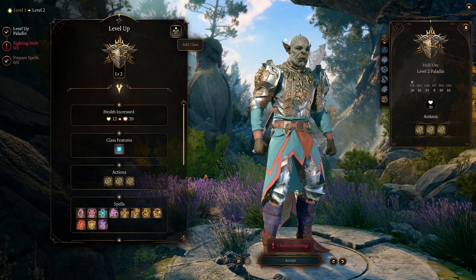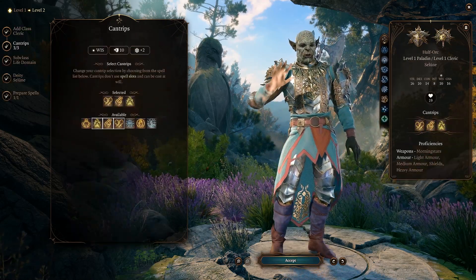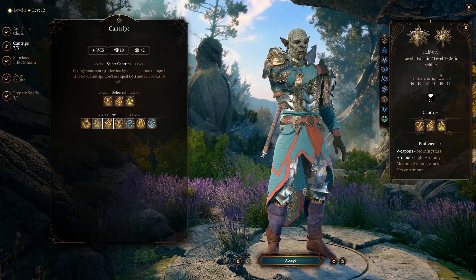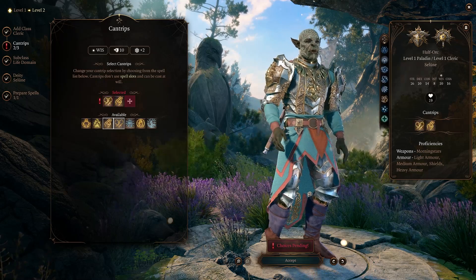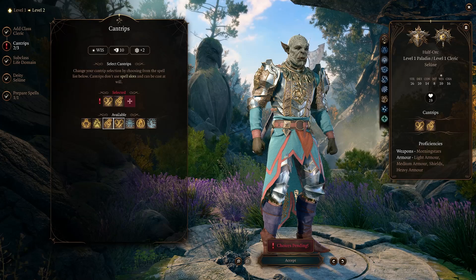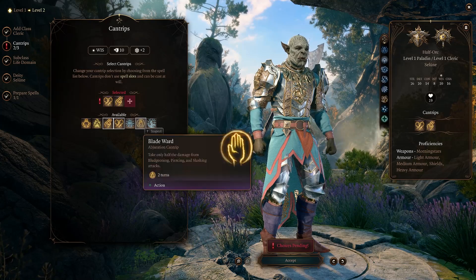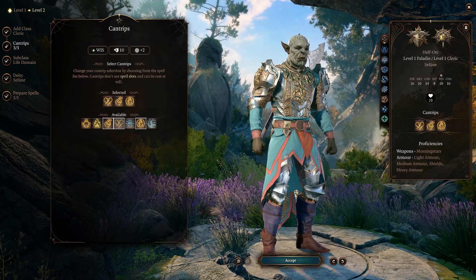The first thing we are going to do at level 2 is actually take a dip in Cleric. The Cleric cantrips aren't going to be fantastically useful, but you can grab Guidance if you don't have another character that can use it. I would probably grab Resistance in case there's a random saving throw that pops up in dialogue. Then you can select something like Blade Ward, or if you need some help in the darkness, one of those other options.